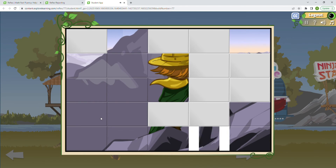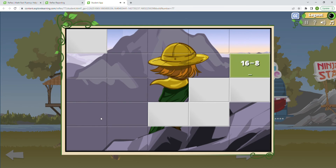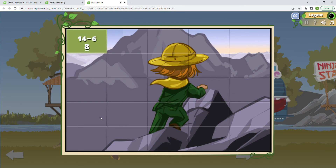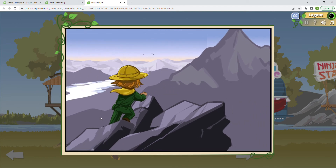3 minus 2 is 1. I should call this video the 'eight video' because I'm hitting eight so much! 15 minus 7 is 8. 3 minus 1 — that's 2. 16 minus 8 is 8. 11 minus 8 is 3. 4 minus 1 is 3. 18 minus 9 — another doubles fact. 11 minus 3 is 8. 14 minus 6 is 8. Such a beautiful picture we've uncovered, isn't it!